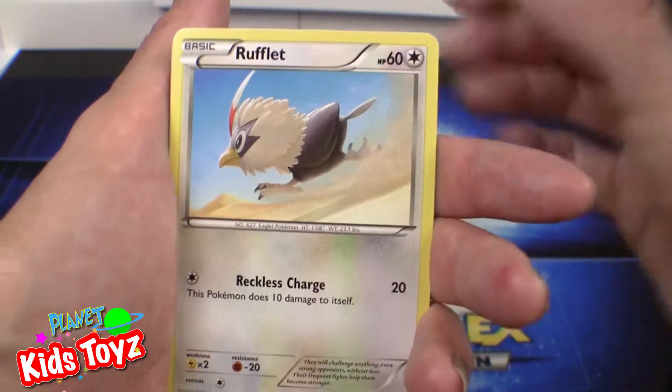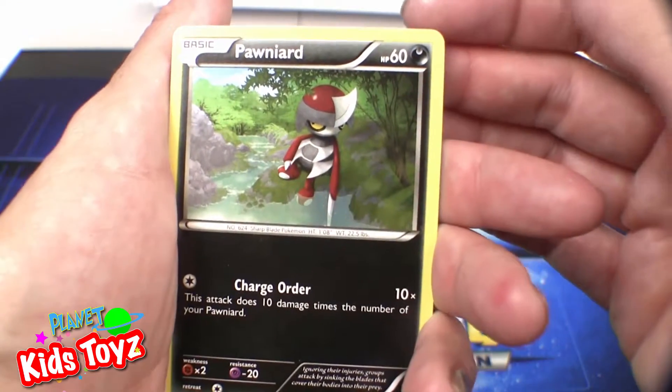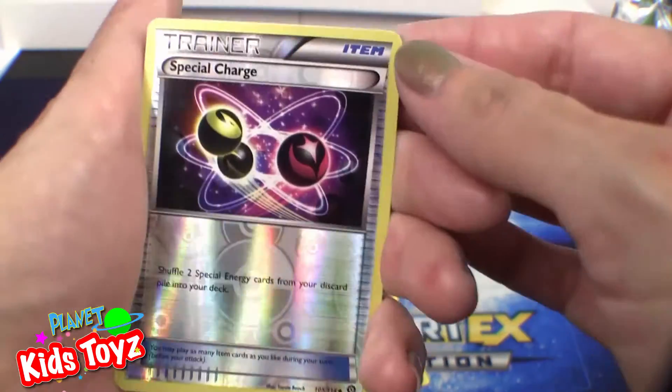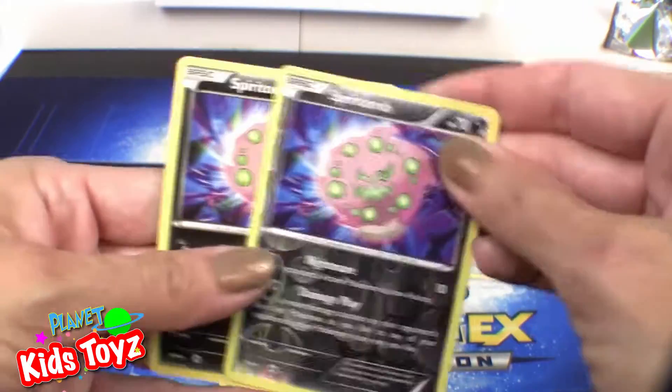Litleo. Rufflet. Foongus — like fungus mushroom. Ponyard. Special Charge, shiny. Cool. And Spiritomb again, not shiny.